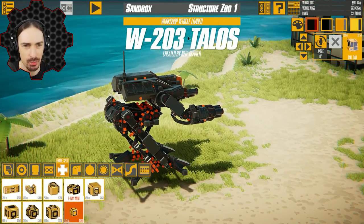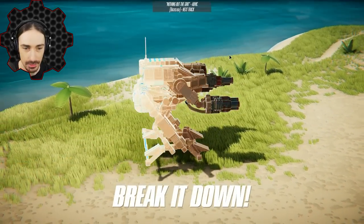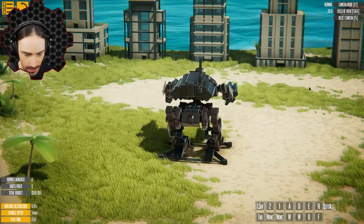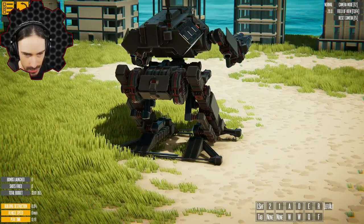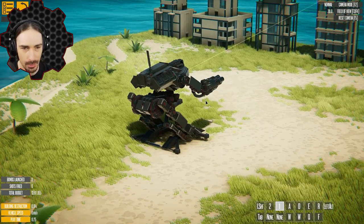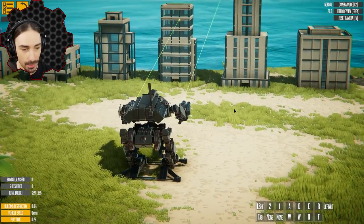Up next we have the W203 Talos by Neo Runner. This looks like a pretty crazy walker-type creation, and I think it might actually be a legit bipedal walker in the sense that it doesn't use auto-balancing, based on the way these feet are designed with these overlapping swords. Let's push buttons and see what happens. Number one — we got aiming laser. Two aiming lasers, one per arm.